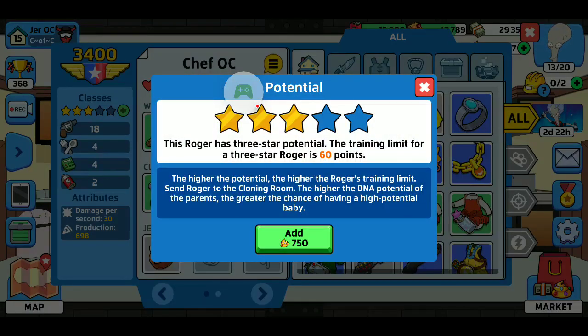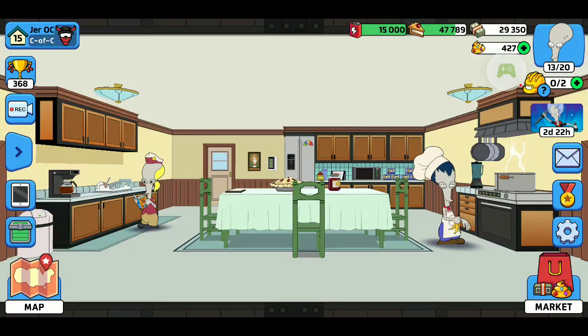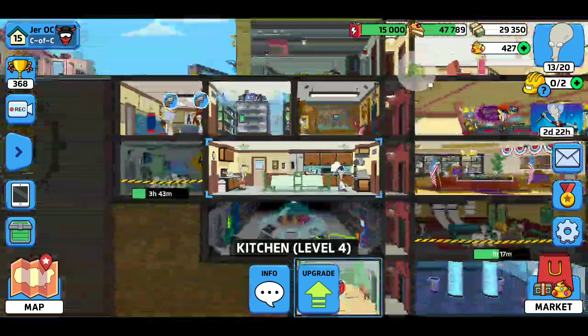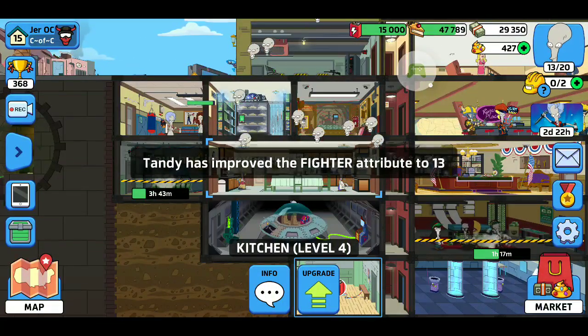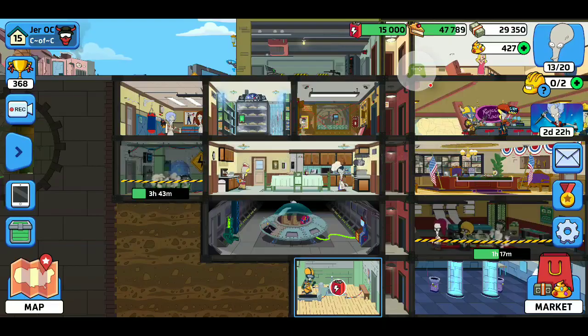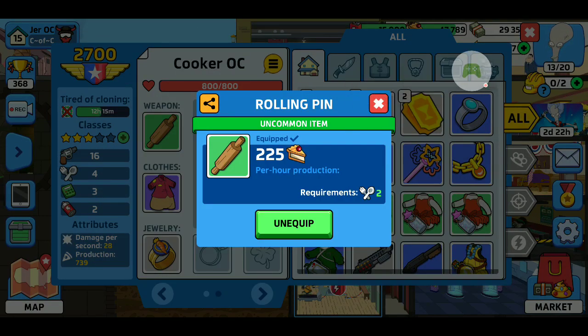You have to spend shiny turds, which is like the real money thing — I only have 427, so I can't really upgrade that stuff. In my kitchen, you equip them. So instead of a weapon, you want to equip stuff that will make them a better cook. Same with the bankers. So when you get uniforms, which is your armor, and your jewelry, necklaces, lucky charms, all that sort of thing. For example, I've got a chef's outfit on him.